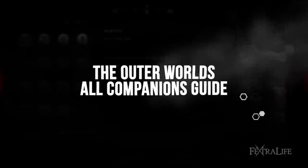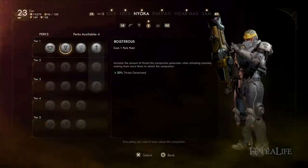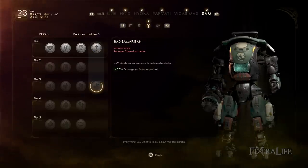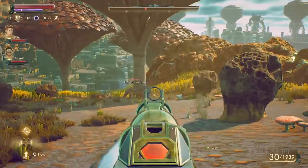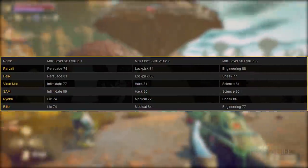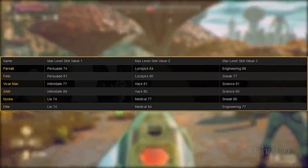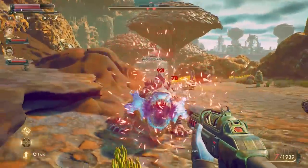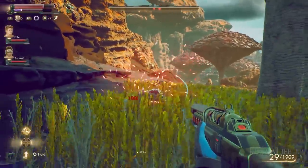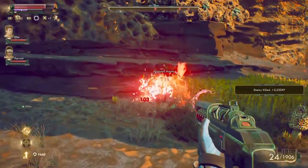The first thing to talk about with the companions — of which there are six — is that there are effectively three archetypes with two companions each. They have roughly the same skills. Parvati and Felix share roughly the same skills, Sam and Max share the same skills, and Nyoka and Ellie share roughly the same skills. So when deciding which to bring, you probably don't want to stack two companions that share the same skills, because they will be pretty wasted in many cases, except maybe early on.